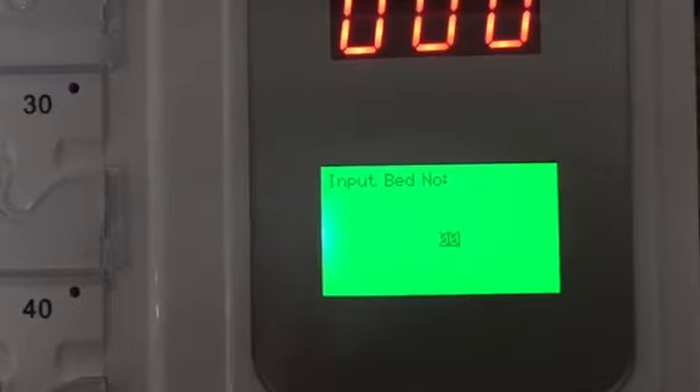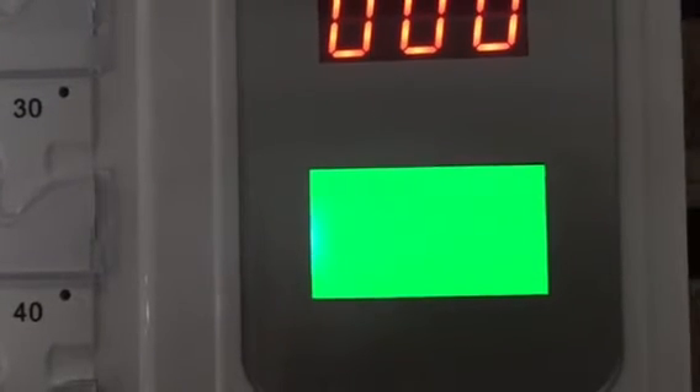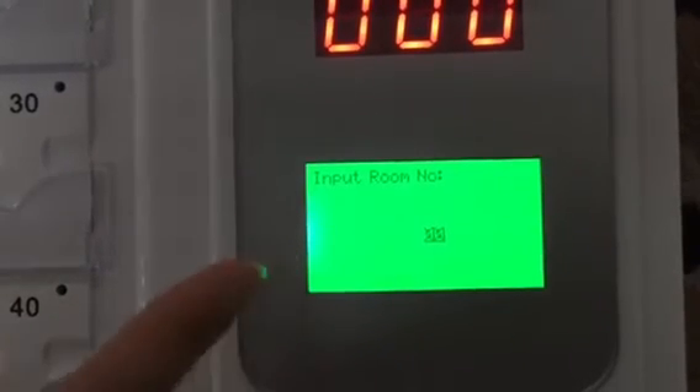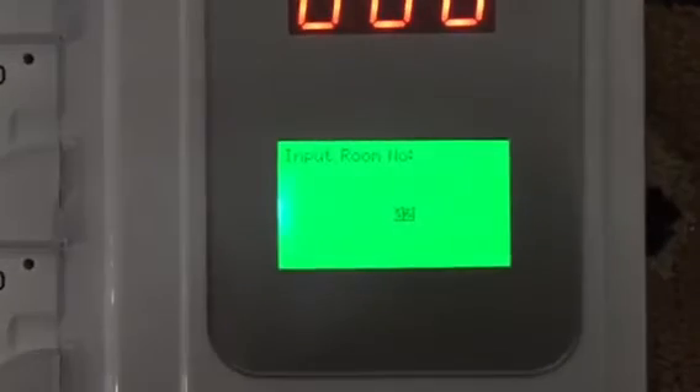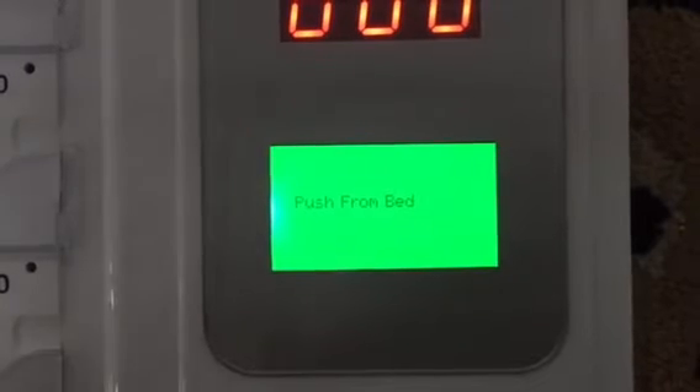Push from the bed — I press bed 1 and choose the bed number. We name it 1 and press define to confirm. Then input the room number — the room number is the door light number. This door light is 25. Name the door light 25 and press define to confirm. Bed station 1 is now confirmed.